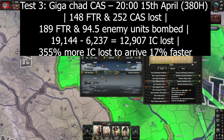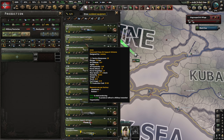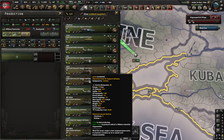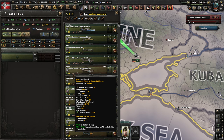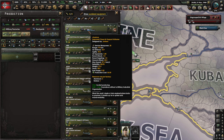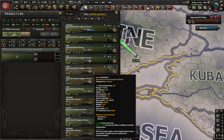The previous test doesn't give the full picture since the most expensive CAS costs 56 IC versus 29 IC for the cheapest and 33 IC for the regular one. To equalize everything, I'm using a budget of 56,000 IC — that gives 1,931 of the high agility CAS, 1,697 of the regular CAS, and 1,000 of the Giga Chad — and we'll bomb for exactly 10 days with each to determine the best variant.